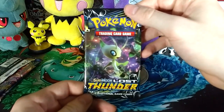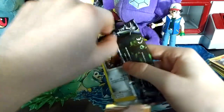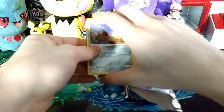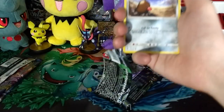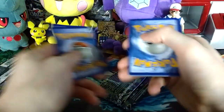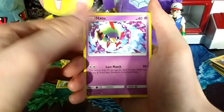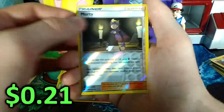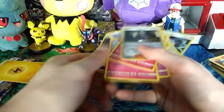Now we have the Lost Thunder pack. Getting rid of the code card. One, two, three to the front, getting rid of the electric energy. We have: Memory Energy, Spell Tag, Shuckle, Alolan Diglett, Natu, Chikorita, Snubbull, Ralts, a Reverse Morty, and on the very end an Umbreon. That's four for six — still pretty good.